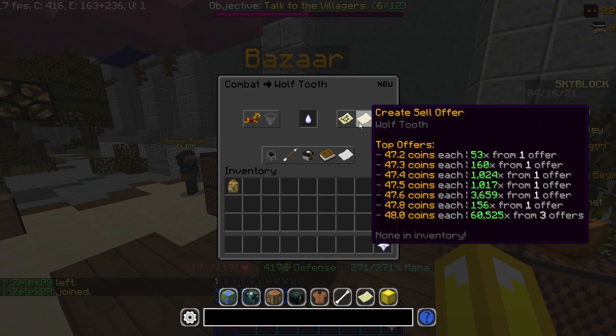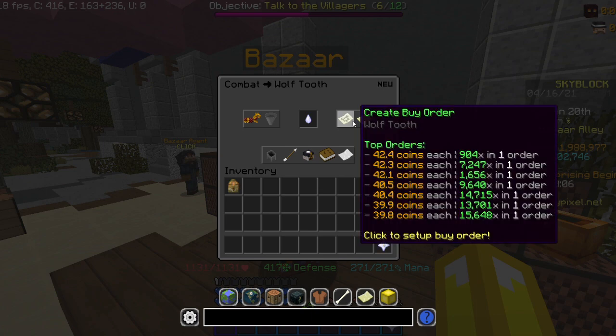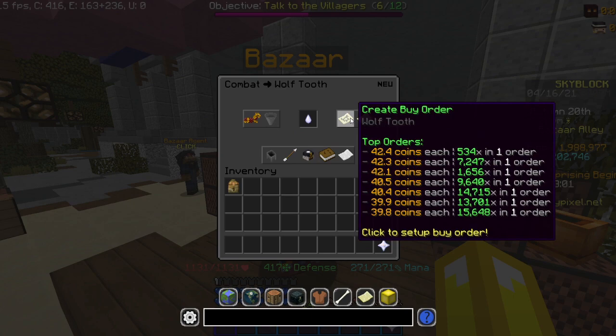Normal price is around 50, so 10 coin margin right there. And if you don't want to invest, it's a really good item to bazaar flip because the supply and demand makes these orders fill up pretty quickly.